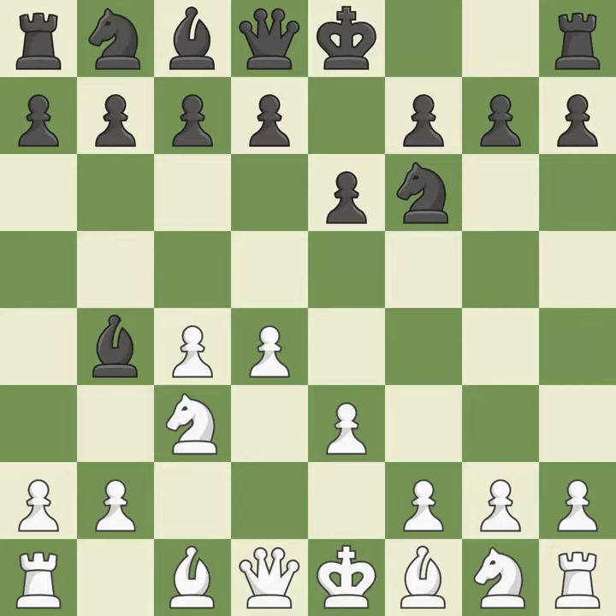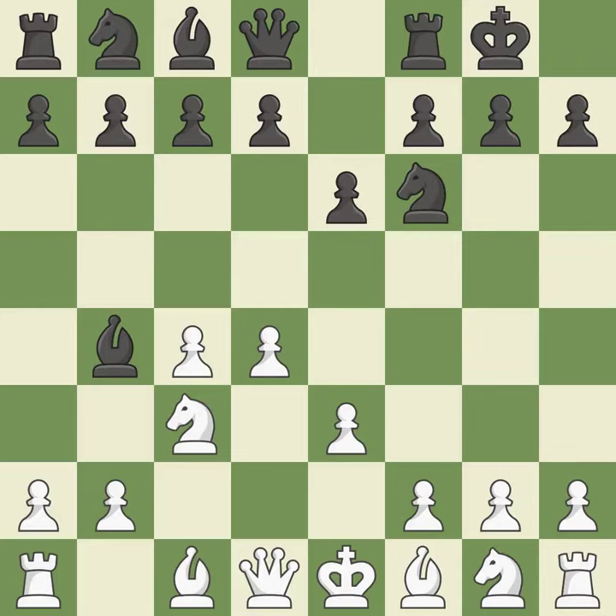e3 supports the d4 pawn and allows the light-squared bishop and queen to develop. Castling gets the king out of the center and activates the rook. Ne2 develops the knight, protects the c3 knight and the d4 pawn. If black captures on c3, then white can recapture without doubling their c-pawns.